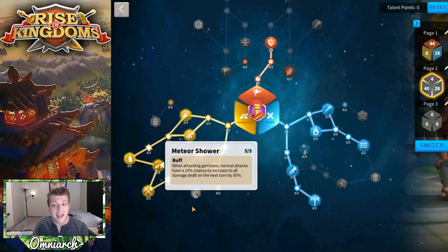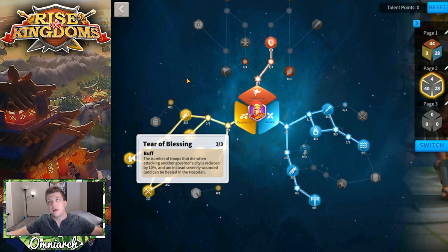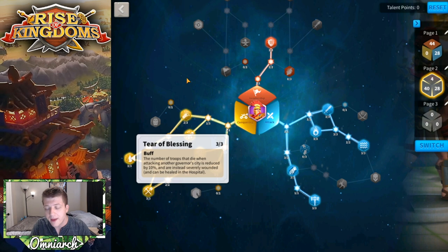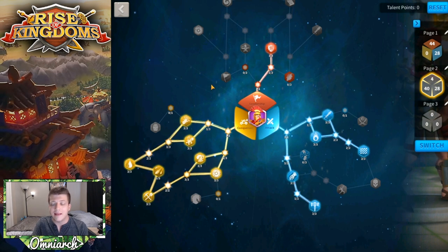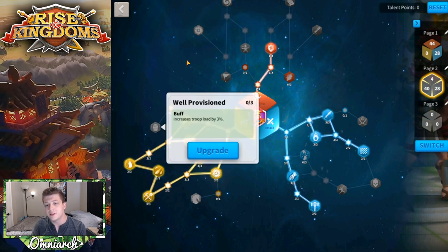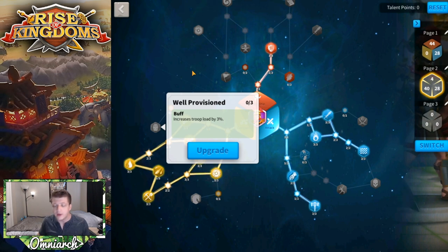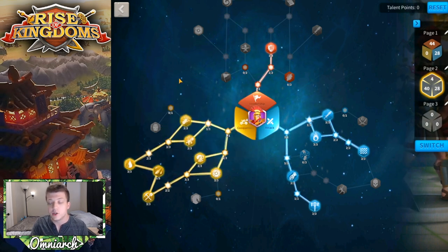The city rally build goes all the way to the end of the Conquering Tree, because Meteor Shower is very, very good. You also get Tier of Blessing, meaning 10% of your dead troops will actually be severely wounded — roughly 200,000 troops — which is very substantial. If you're rallying a city to take resources, you would want to move some points into Well-Provisioned to increase troop load, allowing your alliance members to carry more resources back from that city rally.